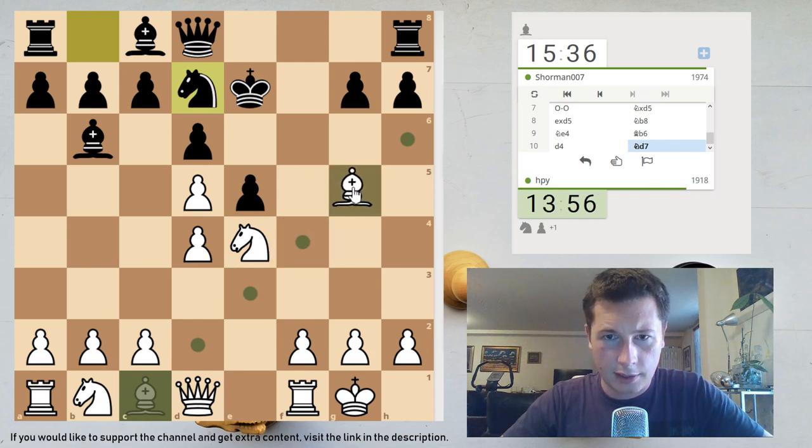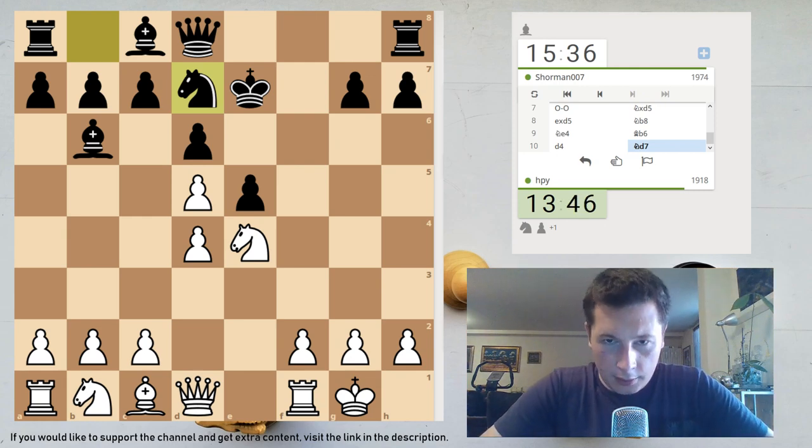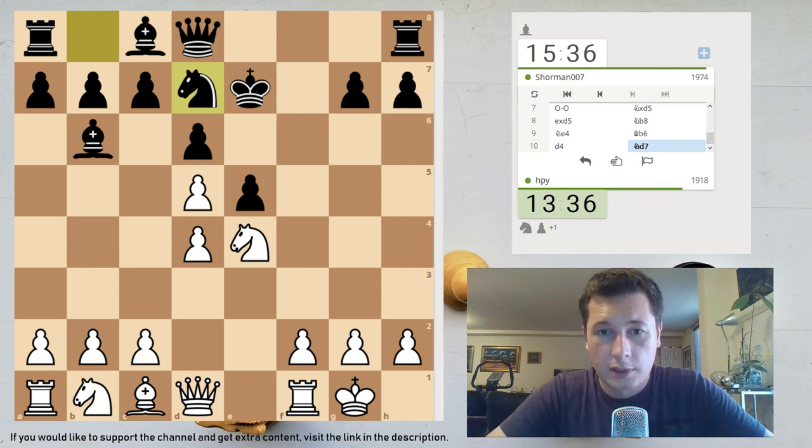He has Nf6, that's true. Let's slow down a bit. After Bg5, Nf6 is his move, and then if Nxf6, gxf6 is a tempo on my bishop and opens up the g-file, which I don't want. If I take on e5, I open up his bishop, but he has a weakness on e5 I can attack. I can also play Be3, trying to trade off my bishop and open up my rook, because his bishop is for the moment better than mine, although I'm not sure I want to do that.